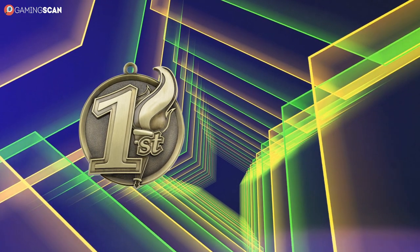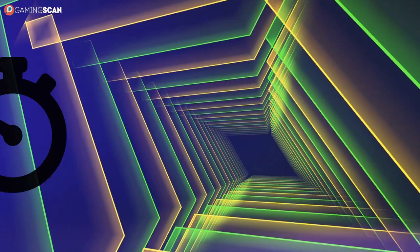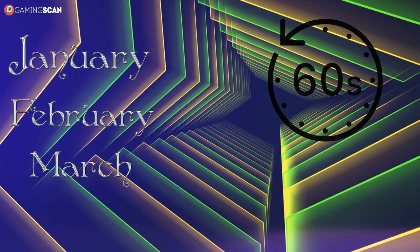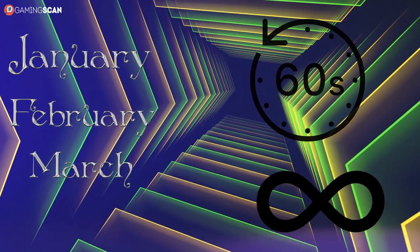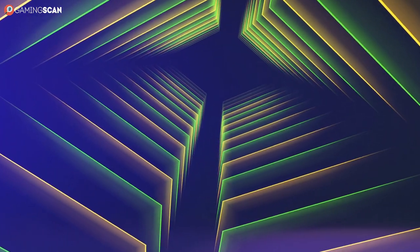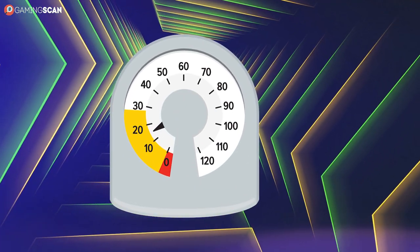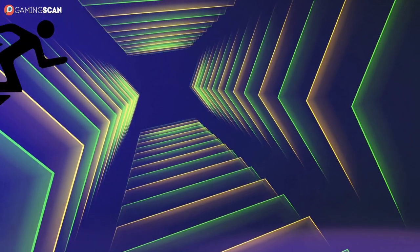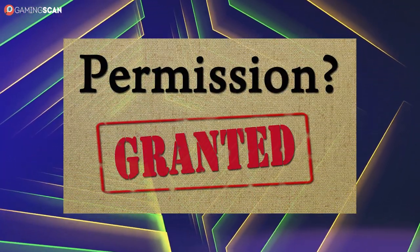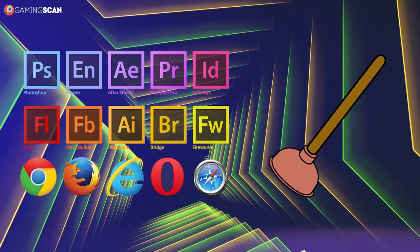One of the first things you'll notice is that it'll gradually take more and more time for your PC to boot up. In a mere matter of months, your computer could go from booting up in a matter of seconds to taking seemingly forever. The things that slow down boot time the most are programs that are scheduled to run on startup. Some of these don't even ask for permission to do so when installed, so you might be surprised to see how many programs are clogging up this process.